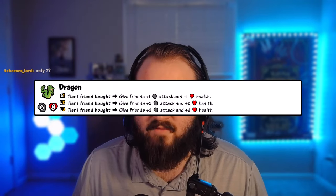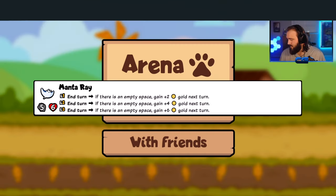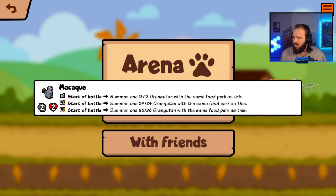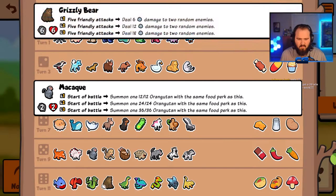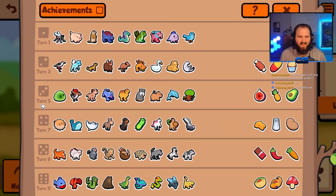The dragon gives buffs for every tier one that you buy and sell. At level one it's plus one plus one, level two plus two plus two, level three plus three plus three. You pair that along with the manta ray, who gives plus two gold every round if you have a four squad. You could run another dragon for faster scaling, or you could be a giga chad and get a macaque. The macaque summons a 12-12 orangutan at the start of battle if you have an empty slot. At level two it does 24-24, level three 36-36 — it makes the four squad comparable to a full team.